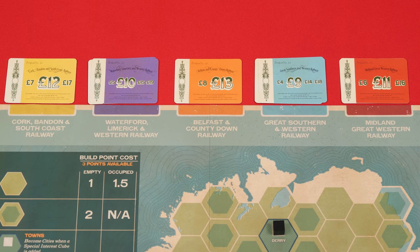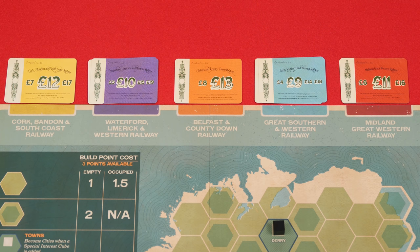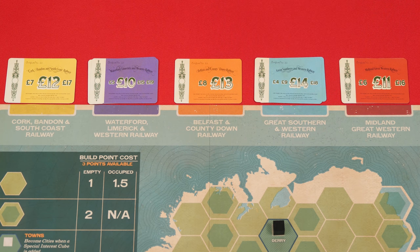One option is to auction a share, and this follows the rules for the auctions we just saw, except that the current player picks any one of the top shares and is the opening bidder, and they must bid at least the amount of its large printed value or higher. They cannot start the auction by passing, like they could during the initial opening auctions. The final winner of the share pays their winning bid to the bank and puts the share in front of themselves.